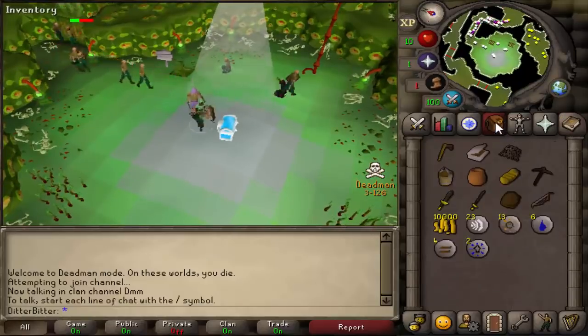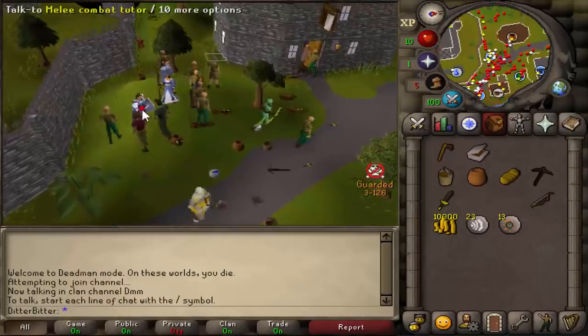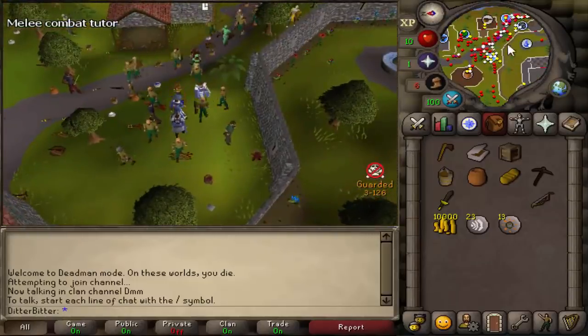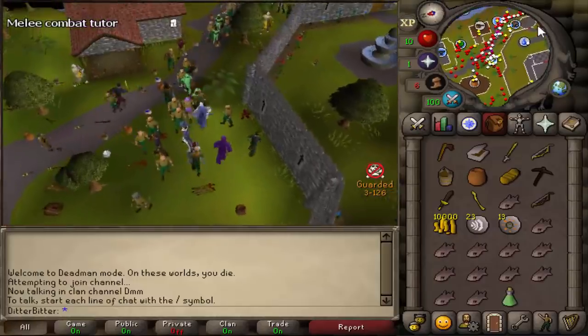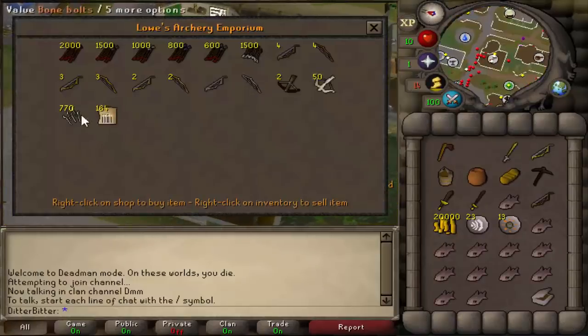First on the list: go to the Stronghold, get our 10k starting cash. Now that starter packs have been added, teleport home to Lumbridge and claim yours. We're going to be using the starter stuff right from the beginning - it works like fire strikes and you get quite a few casts for free, which is pretty amazing.